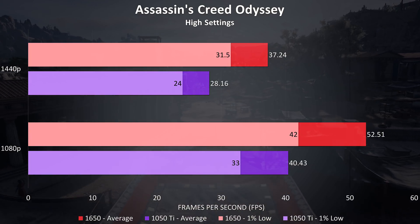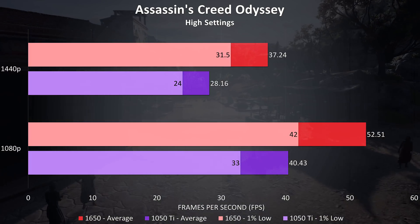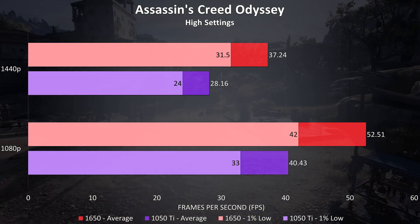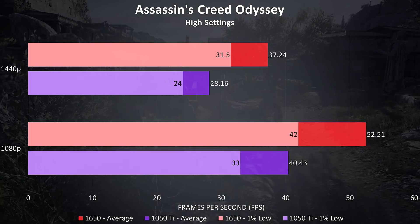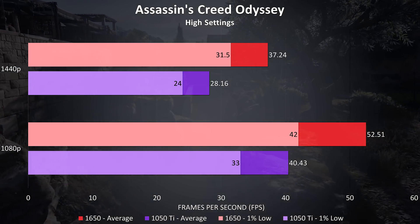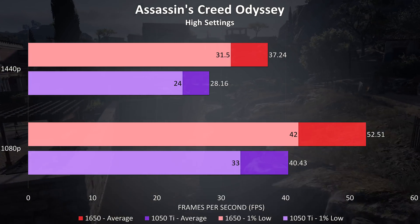Assassin's Creed Odyssey was tested with the built-in benchmark using high settings, and as expected the 1650 was ahead here, performing 30% better at 1080p over the 1050 Ti, then slightly higher at 32% at 1440p, while the 1% lows from the 1650 were above the averages from the 1050 Ti.